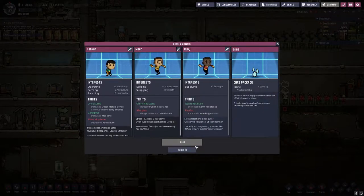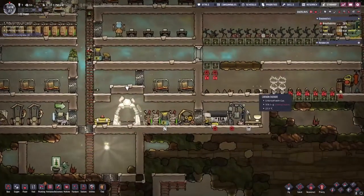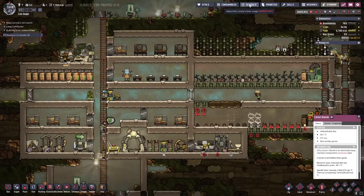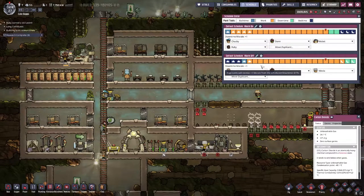Choose blueprint — brine, I don't really want another person. I definitely don't want someone with allergies, that has been a nonsense one. Medicine I don't really need. What I need — can I do attacking? Resistance to germs — you're just another supplier I guess, another digger. I think I will print you, not sure that's the best way to do it but we'll go with it.